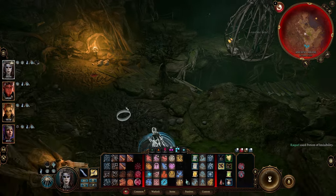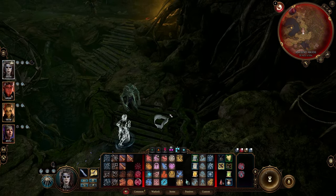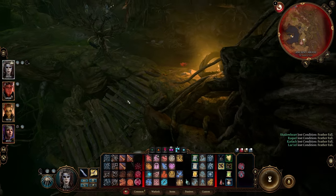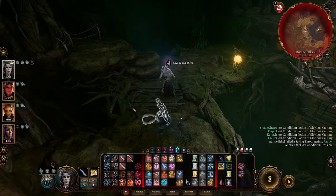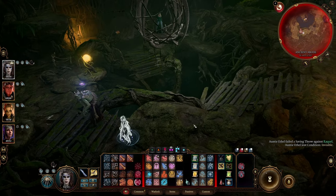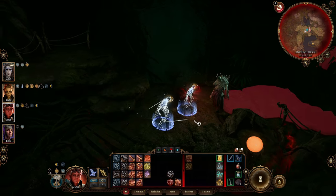At this point, you can use an invisibility potion and go turn on the console to free Mayrina. Auntie Ethel doesn't see through invisibility, but if you've had Volo poke out your eyes to get the ability, she will fail a saving throw more than likely and you'll be able to see her. That's when you can set your party up for buffs and go try to sneak attack her and get a surprise.